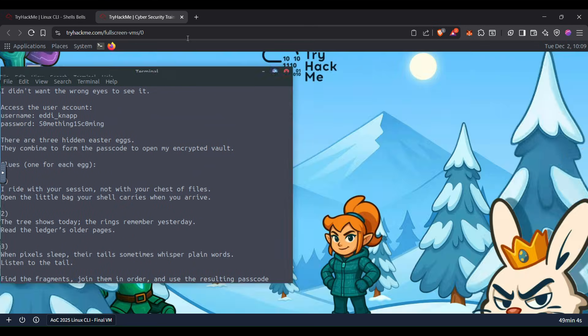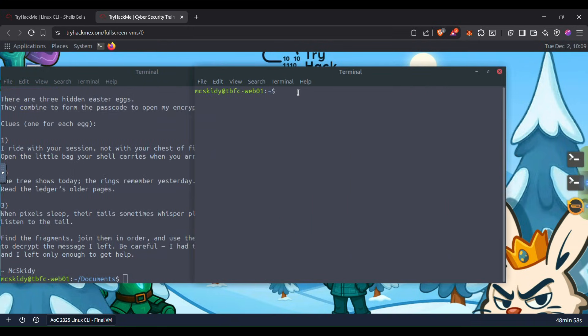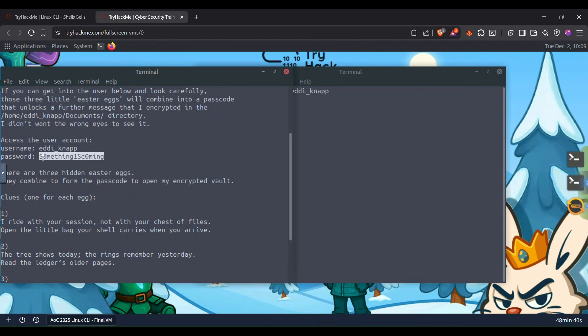So why not first just log in with that username. Let me open another terminal and login from that. The username — yep, this one. The password — just paste it from the instructions given. Copy and paste here. We can see that it has changed from maxcd to this other user now.